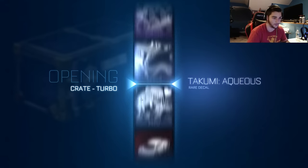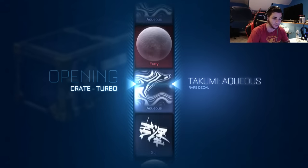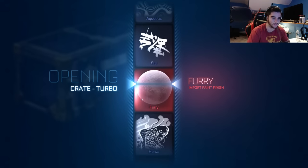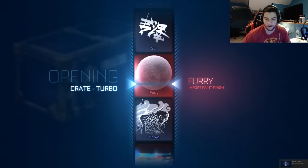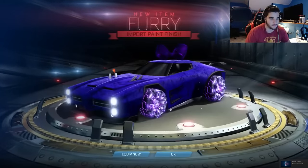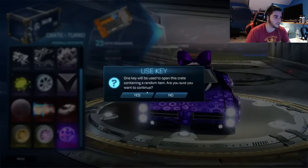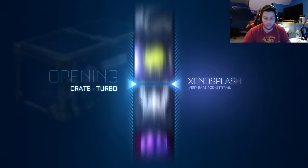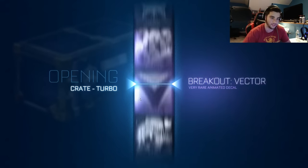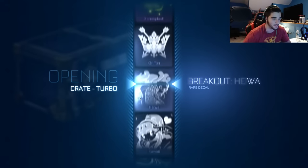I'm really hoping for the Universal — it would be nice to be able to see what it is. I've never gotten a universal when I first opened the crates. We just got the furry. We get the new import — we could see if it gets certified or not. No certification on it, but it might be able to. We still have a whole bunch of crates to go, which is exciting — 27, which is why we did 27 again, same as the last one.